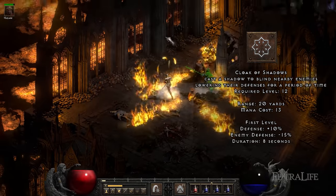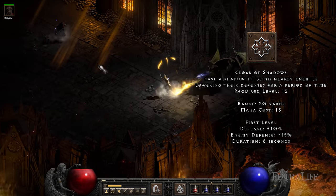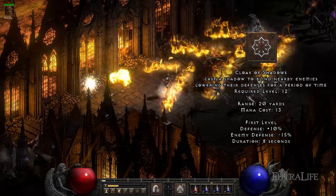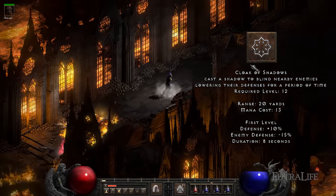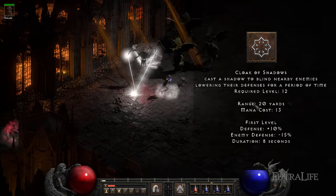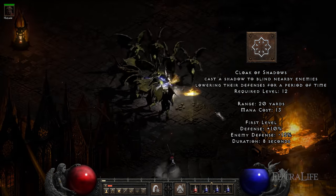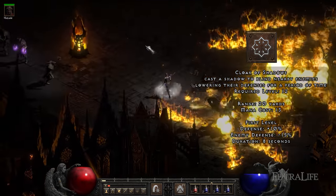The Cloak of Shadows skill covers the area in darkness, forcing all monsters to stop their attacks and casts unless they are in melee range, completely locking out ranged enemies. It also lowers monster defense and increases your own. Because of the insane damage dealt by this build, you won't need Cloak of Shadows during early stages, but if you're struggling with ranged enemies, don't hesitate to grab it earlier.